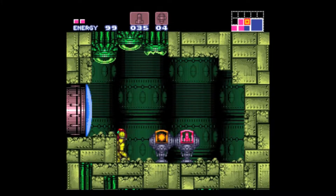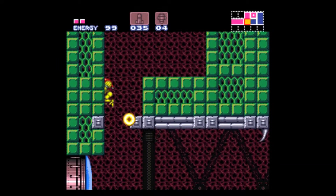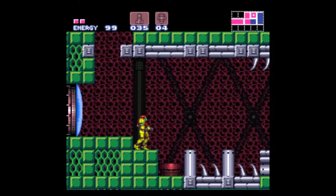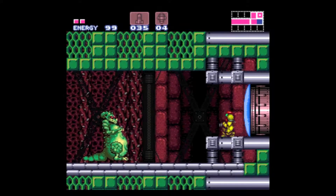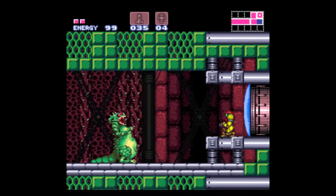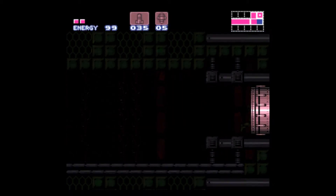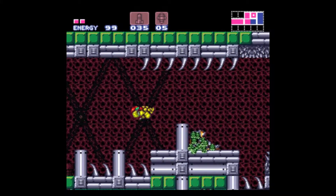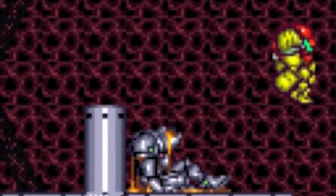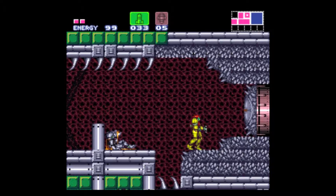I already have enough missiles, so let's get on out of here and continue further on. Let's blast away this Zeb for no reason and kill the Mini-Kraid. I like to call him Mini-Me. And we are going to be moving on to a spiky corridor.